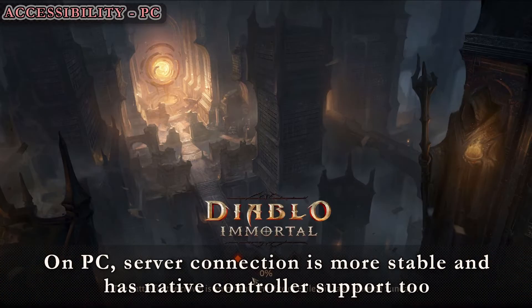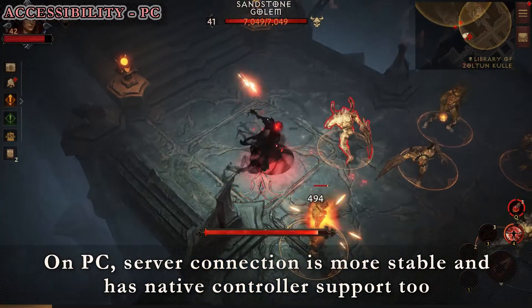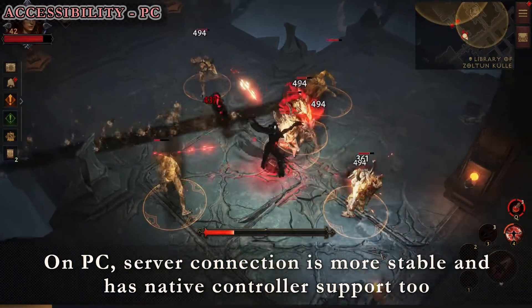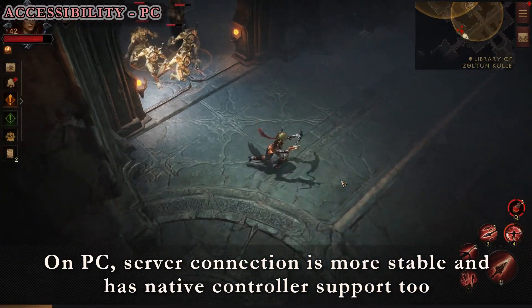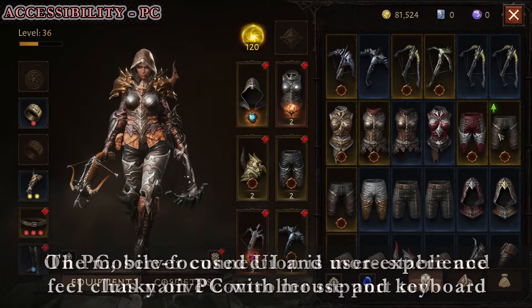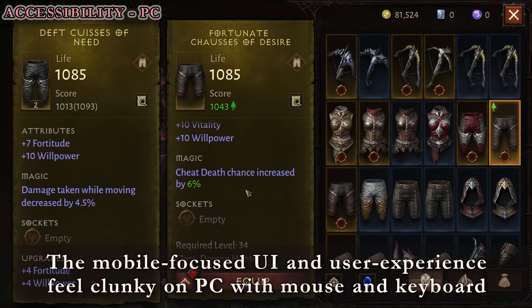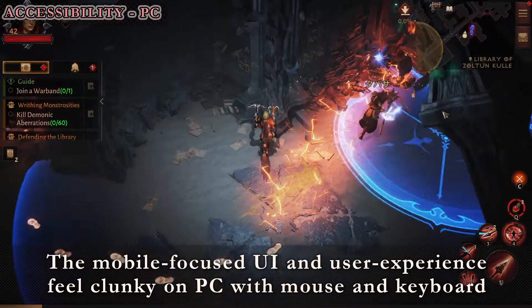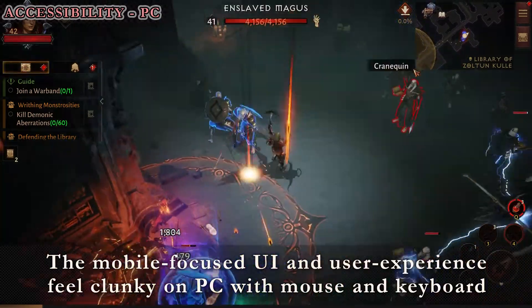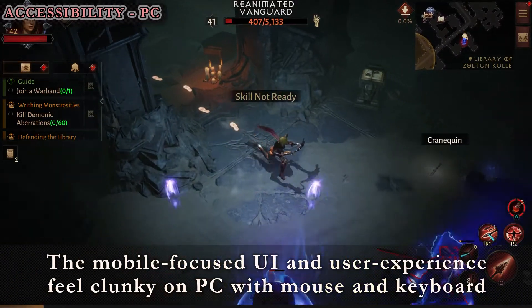On PC, the game will not just log out on you like on mobile — the connection does not disconnect when you tab out, so this is one of the bigger strengths of PC over mobile. The PC version also has native controller support, and the UI quickly adapts when you plug in something like a PS4 controller. You can easily change your mode of playing even during mid-combat with no issue. Some of the cons are that aspects of UI and UX are pretty clunky on keyboard and mouse — you can't select multiple pieces of gear, and the default controls for the primary attack with mouse and keyboard are unintuitive, especially for classes with ranged attacks, so multi-management of equipment and resources can be a bit of a complication.